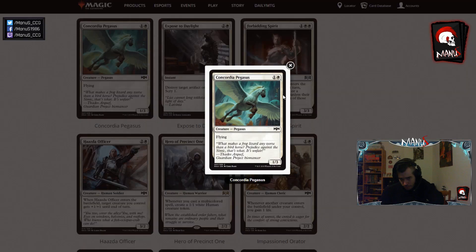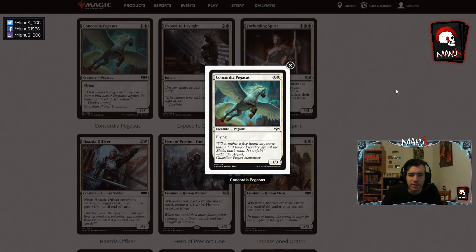Next we have Concordia Pegasus. Two mana 1/3s are often already okay if the other two-drops line up well against it and your deck is defensive enough, and getting a 2-cost 1/3 flyer is a pretty good rate in limited in both defensive and aggressive decks — especially if you have ways to make the flying body into more of a threat with other ways of buffing, like the Angelic Exaltation that we looked at earlier, which pairs really nicely with Concordia Pegasus.